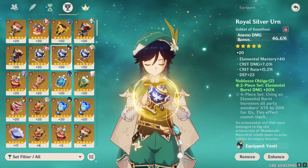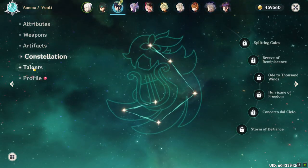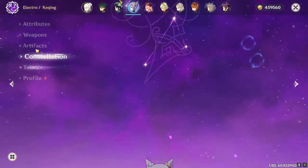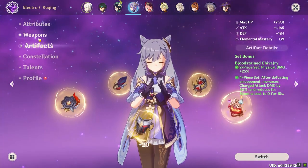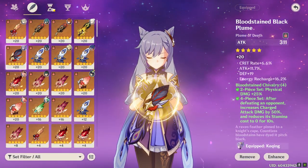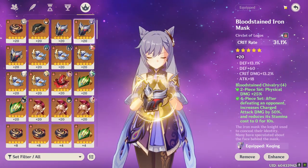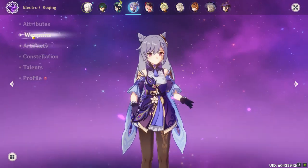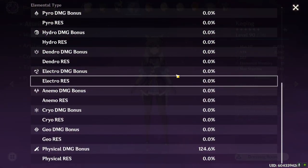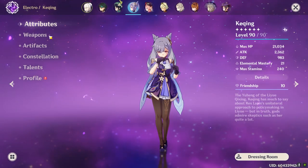That means up until patch 1.5, I logged in every day, spent resin, did dailies and events, etc. And after that, I pretty much ignored all of that, with the exception of the first reruns for Albedo and Zhongli. I actually played quite a lot and farmed gems during that time just to get them. I completed most of the pre-Inazuma content, unlocked every zone in Inazuma, did the archon quest, but I didn't diverge too much from the path to pick up chests or do side quests.